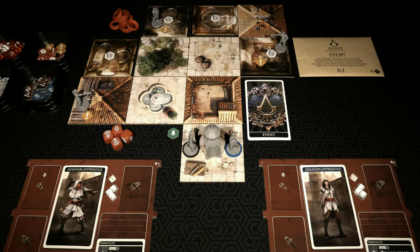Hello everyone, welcome back to Rolling Solo. My name is Adam Smith and we are going to start the playthrough for Sequence Zero Memory 0.1 from Assassin's Creed Brotherhood from Triton Noir. If you haven't checked out my unboxing video and especially my setup video, which got all these game components to the table set up the way they are, definitely recommend you check those out. I'll put a link in the top right-hand corner — go check those out and then come back here.